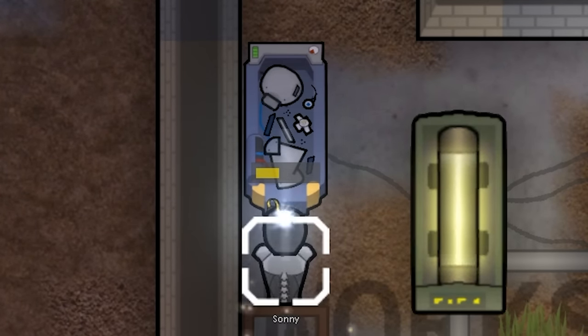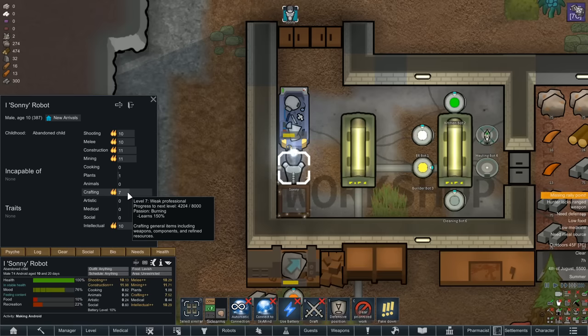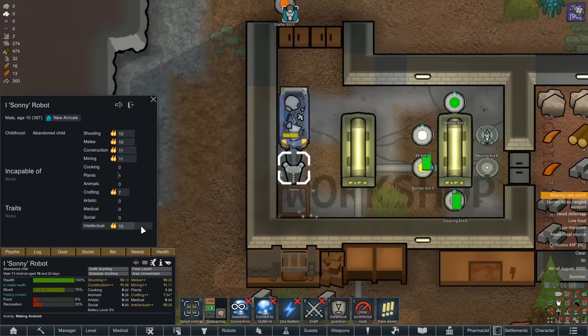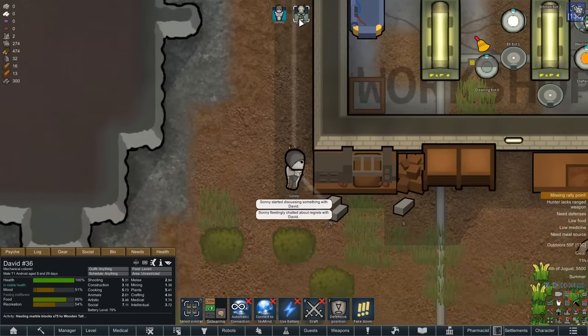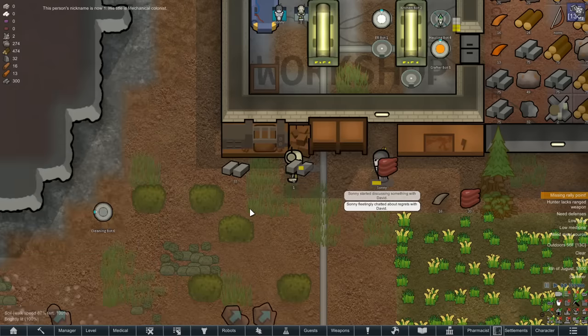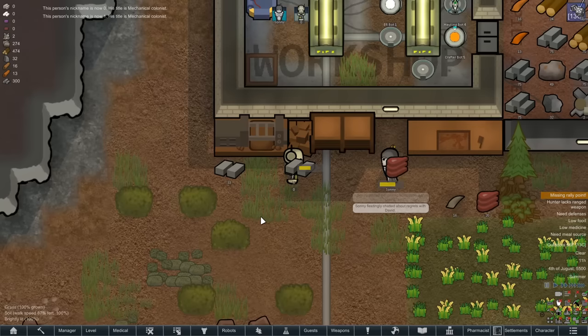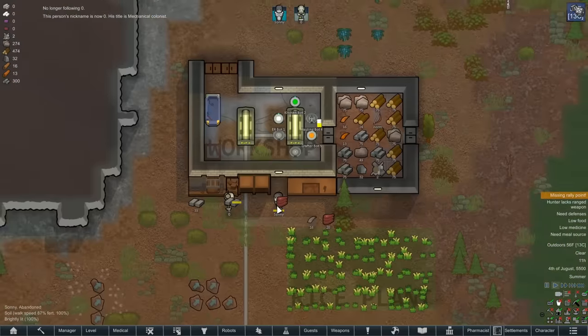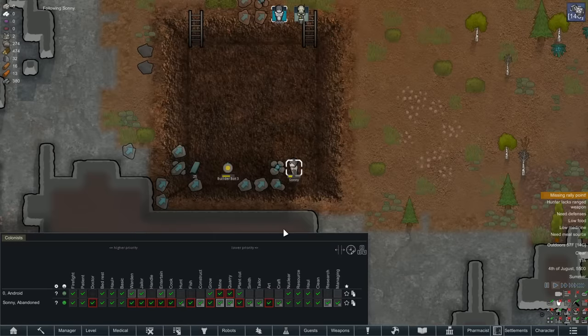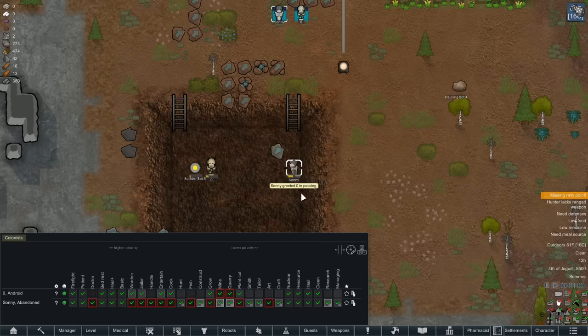Sonny actually has enough to get started. So we'll take him out of the quarry and put him onto creating the first of his kind — out of the dark light of ignorance and into the shining glory of creation. Working all the way into the morning, Sonny will create the first of his brethren. He has a double burning passion in crafting, so this is giving him a lot of experience and he should get much better at crafting as he goes. He's going to have like level 20 crafting and intellectual — we want these to be the tasks that he focuses on at first. And the first of his kind will be named David... actually we'll give them numbers as placeholders. We'll call him Zero. Zero and Sonny. For the most part, we really just want Zero to take over all of Sonny's menial tasks.